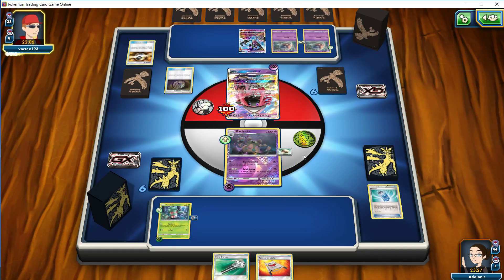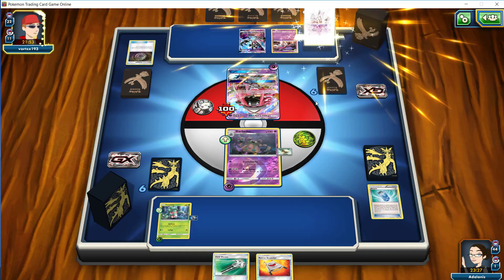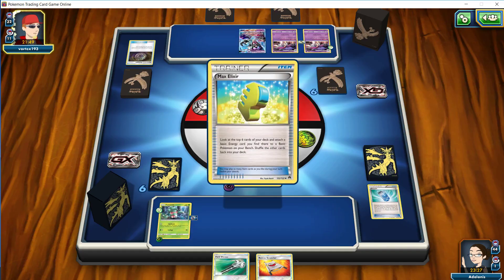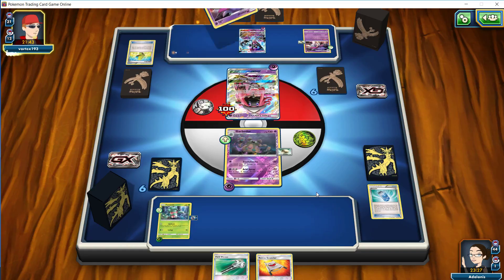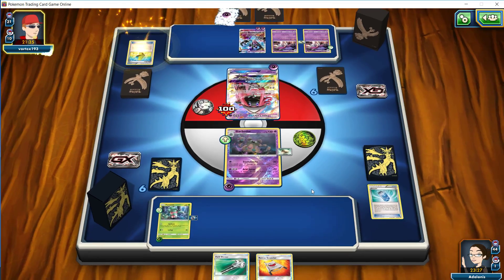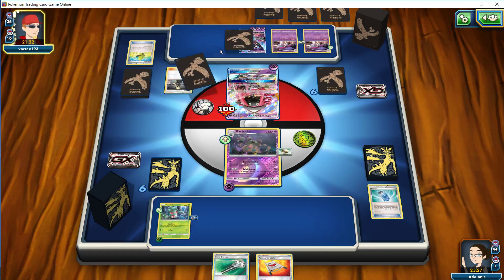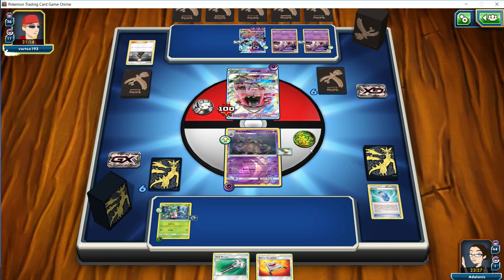They're discarding a Guzma and going for an Inkay. Let's see if they retreat the active Inkay — a Max Elixir, that's another item. So we're really just fueling up the Trash Avalanche, and he's going for the Lillie now trying seven. That's very strong card draw on the first turn. He does invest more items — currently sitting at three. We see an Ultra Ball and another Ultra Ball discarding an Inkay. He's likely just straight regular or Ultra Necrozma then, since we're seeing an Inkay deck and no dragon typing. Five items in the discard right off the bat — pretty hefty.